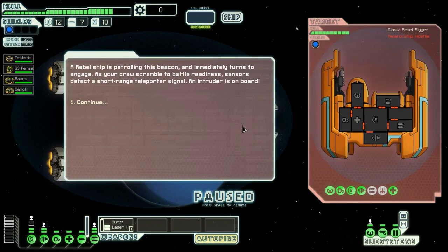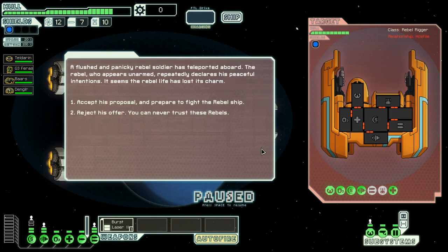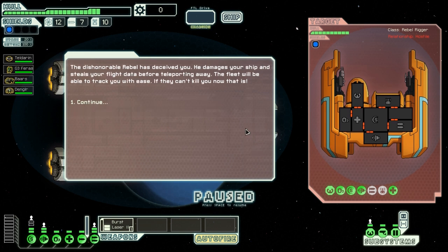A rebel ship is patrolling the beacon and immediately turns to engage. As the crew scrambles to battle, readiness sensors detect a short-range teleporter signal — an intruder is on board. A flushed and panicky rebel soldier has teleported aboard. The rebel, who appeared unarmed, repeatedly declares his peaceful intentions. It seems the rebel life has lost its charm. I accept this proposal and prepare to fight the rebel ship — I assume this can be a traitor, but I will take the risk. And there it goes: the dishonorable rebel has deceived you. He damages your ship and steals your flight data before teleporting away. The fleet will be able to track you with ease — if they can't kill you now, that is.